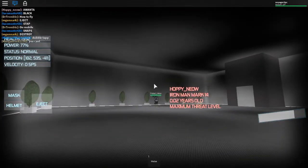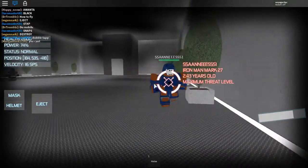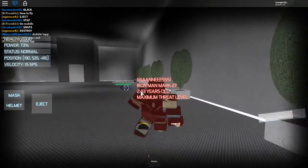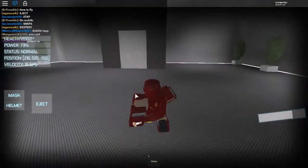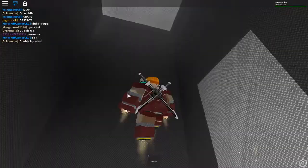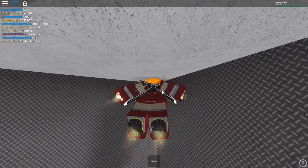And it's just like a basically a fighting game, but it's super fun. You can also — if you press backspace, you can take the helmet off. You can just fly and get away without your helmet.